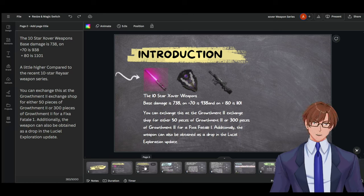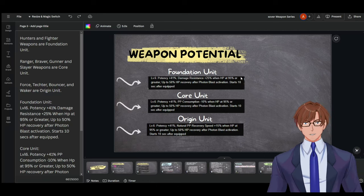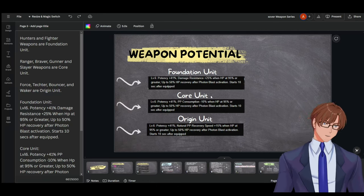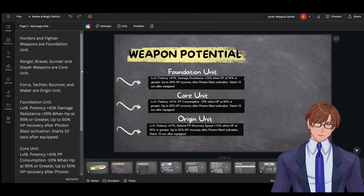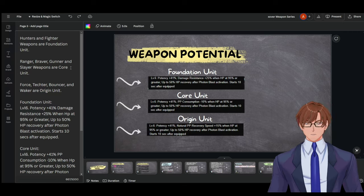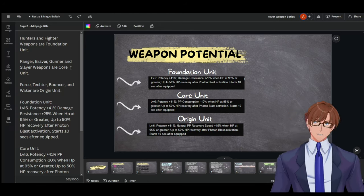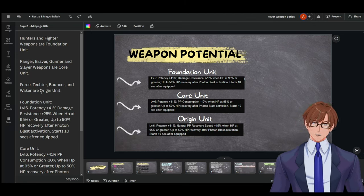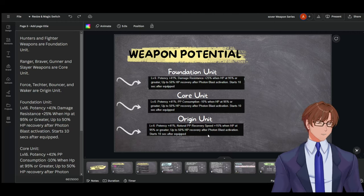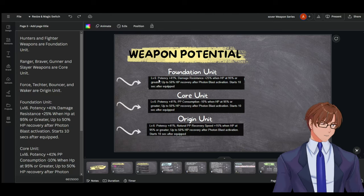This weapon has three weapon potentials. We have Foundation Unit, Core Unit, and Origin Unit. For Hunter and Fighter weapons, the potential is Foundation Unit. Ranger, Braver, Gunner, and Slayer are Core Units. Force, Techer, Bouncer, and Waker use the Origin Unit weapon potential. Their weapon potency is all 41 percent, however there are differences between them.